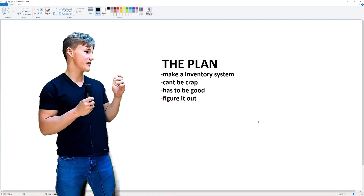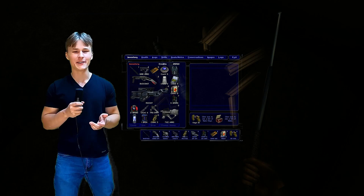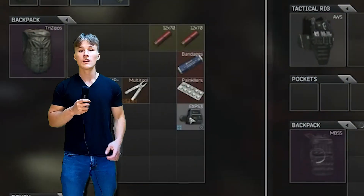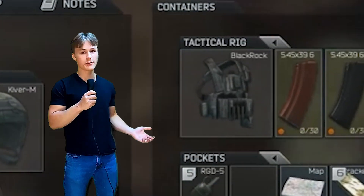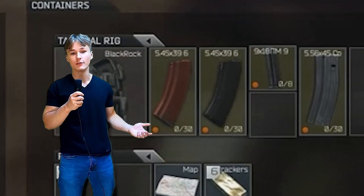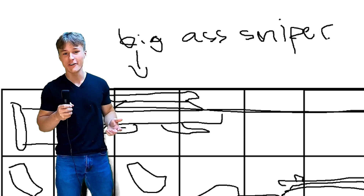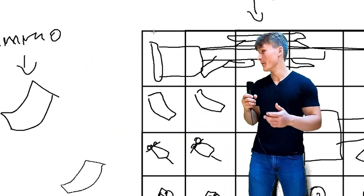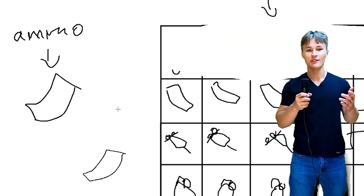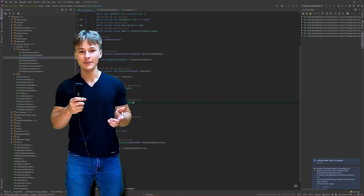I first started by actually planning the inventory system out instead of just winging it. I decided to make a system similar to Escape from Tarkov or Deus Ex, but a little bit less complicated — I don't want the player loading individual bullets, but I do like the grid system in those games where items take up different amounts of space depending on how useful they are. I find it fun to decide between the big sniper that takes up eight slots but is crazy powerful, or a bunch of ammo for your main weapon.